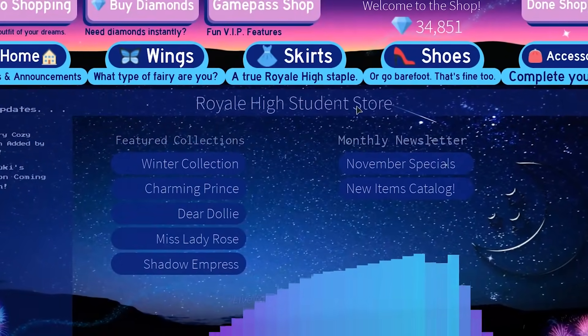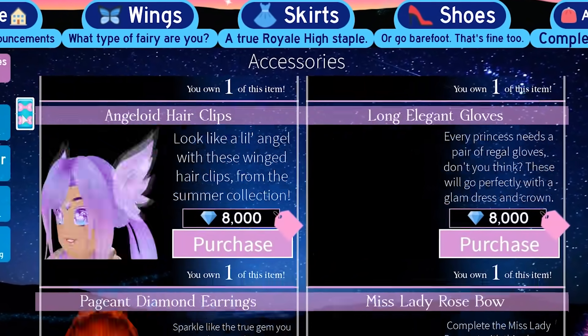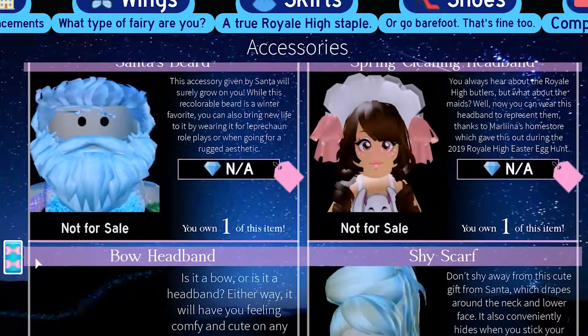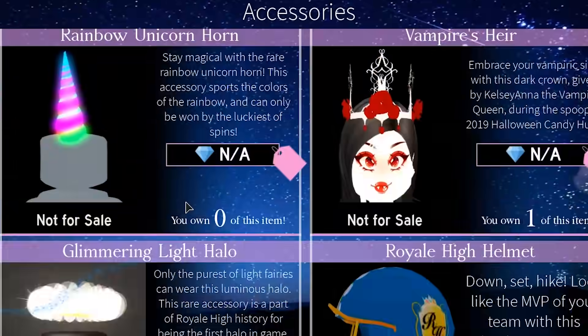Really quickly, I just wanted to check and see if we could find the halo in the accessories section, just to get a little bit more information about it. I'm scrolling through and I do see the alien halo, so I think we're gonna have to keep looking.